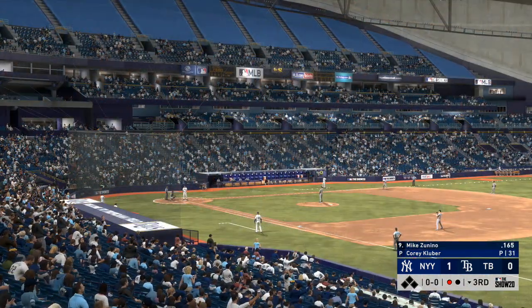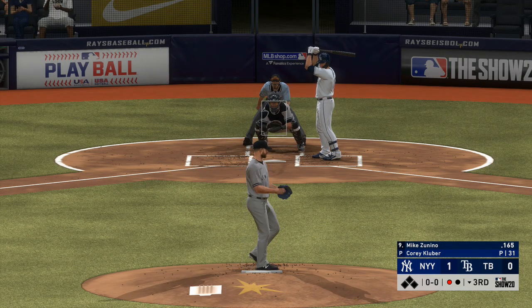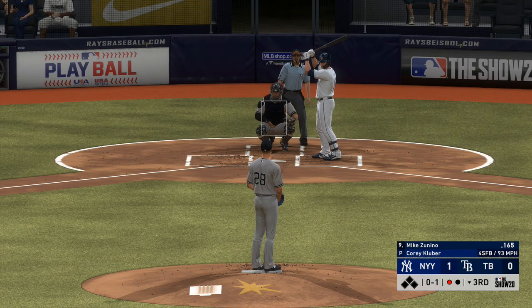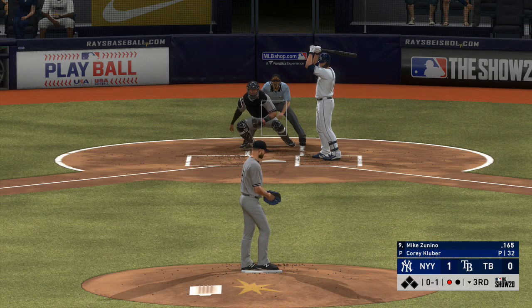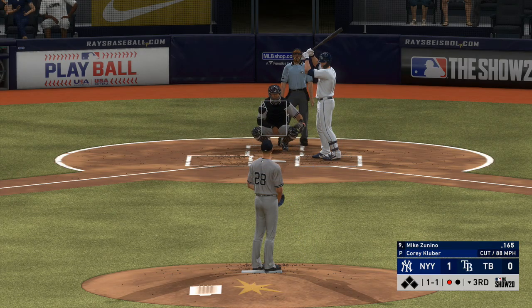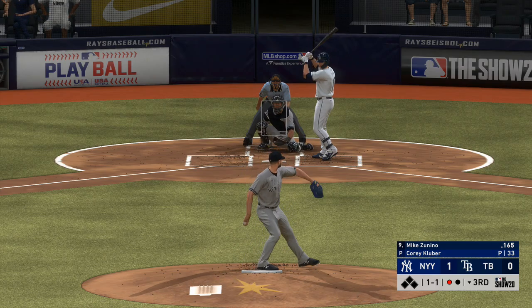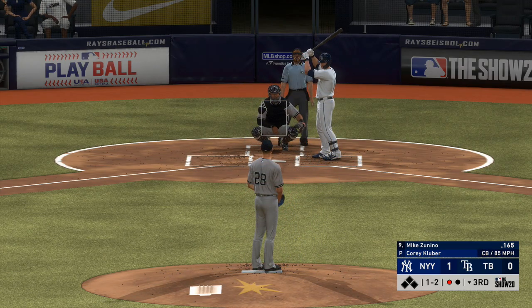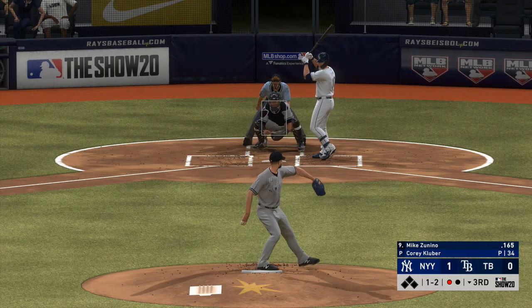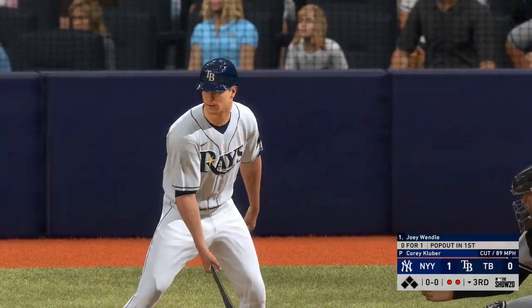The lead-off man sat down, and here's the catcher, Mike Zunino. He's ready, here's the first offering. He throws the fastball by him — 0-1. A ball and a strike to Mike Zunino, bases are empty, one man out. A 1-2 count to the Rays catcher. Swung on and missed — four strikeouts already, and that's out number two.